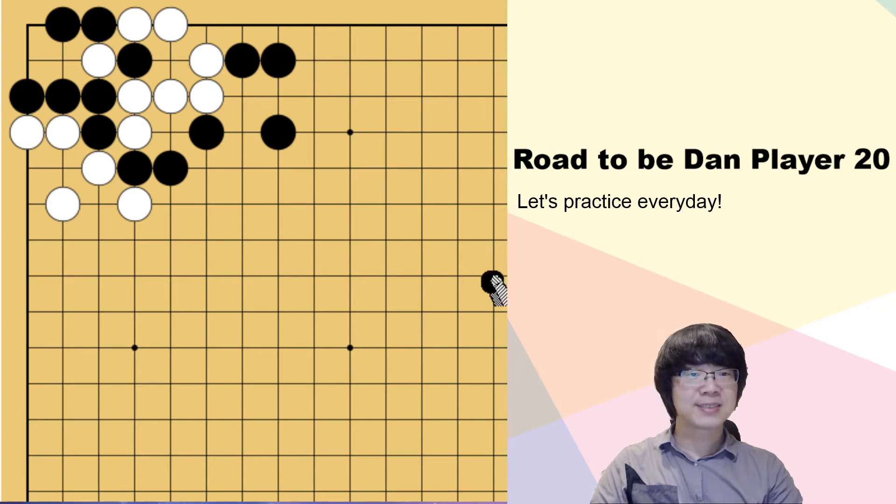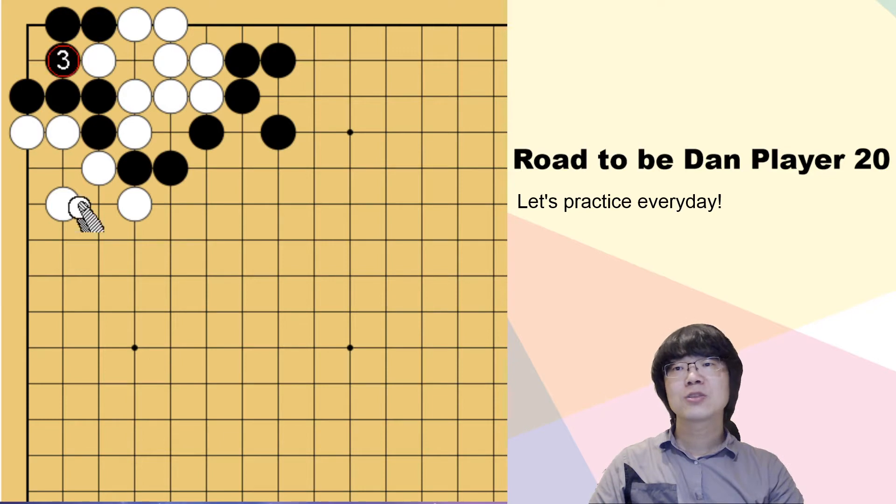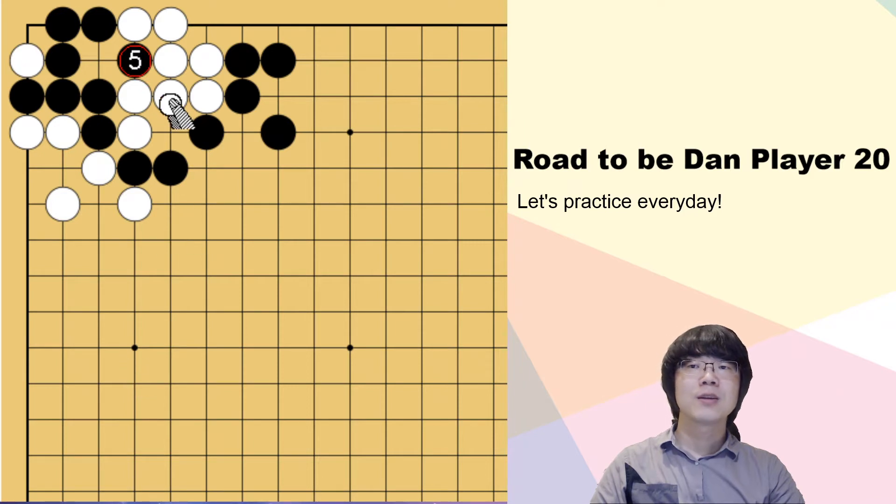Anyway, it doesn't work. Then what about just surrounding from outside and waiting for white to capture? But now we can't just play here. Even if white throws in and black captures, this result is much worse than just now. Because even if white just goes somewhere else, this is gonna be ko — it's a one-step ko.